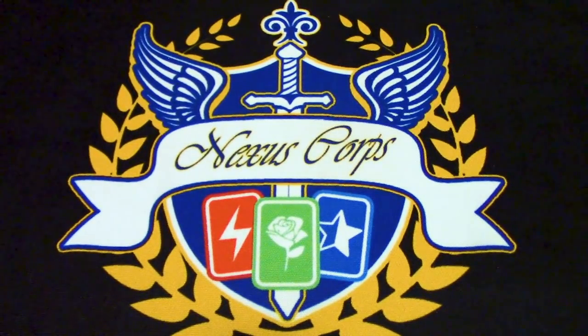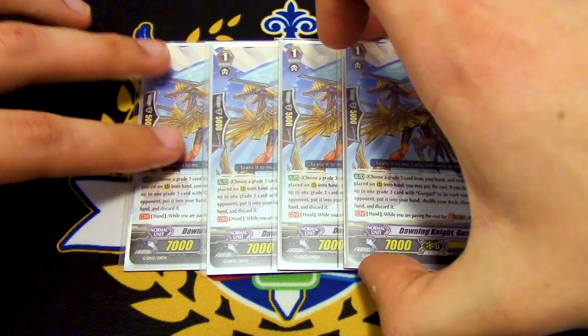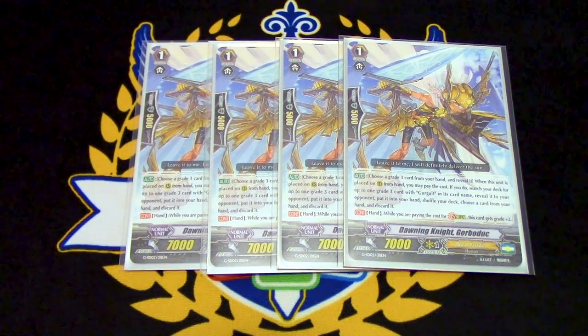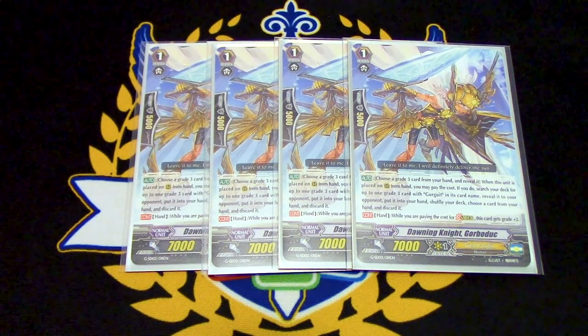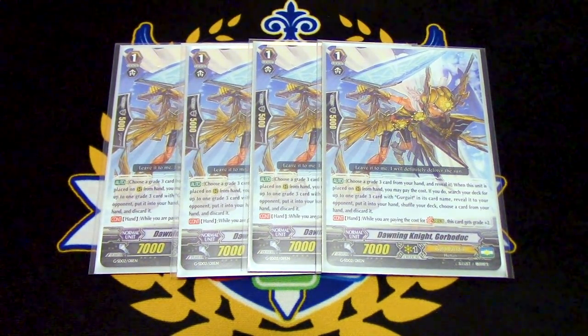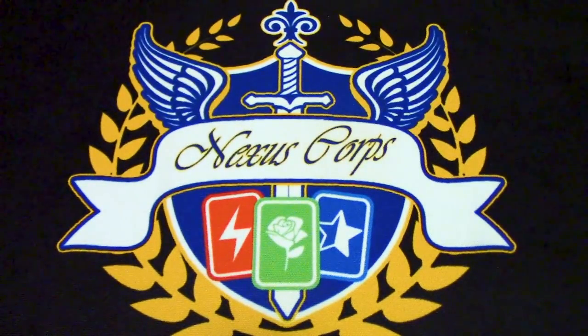Lastly for grade ones, we're running four copies of Gorbiduck — stride fodder. Gorbiduck, when you place it from hand, you reveal a grade three, search for a Gurgit grade three, then discard a card. We don't run Gurgit so that doesn't matter. The other skill is when you're paying the cost for stride, this gets grade plus two. So it allows you to pay the cost for stride a lot easier. Four stride fodder because we're superior riding grade threes from the deck and riding them over, so you want to guarantee you can still stride.